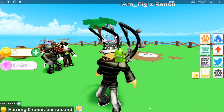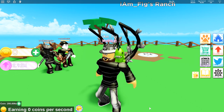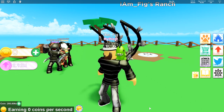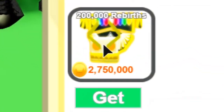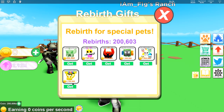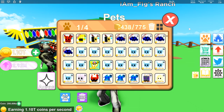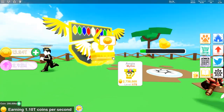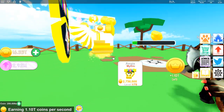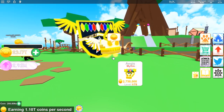The next milestone — I finally hit 200,000 rebirths in the game, which means I can finally collect the last gift pet available right now. Check it out — it's called the Aegis Pet. I can finally get it. I hit 200,000 rebirth coins, so let's go ahead and grab it and see what it looks like on my ranch. There it is — the Aegis. I'm going to equip it. Finally got it. Let me grab that coin it's giving me. I am so excited to finally have gotten that pet. It looks so awesome!